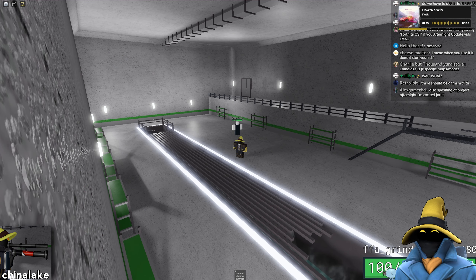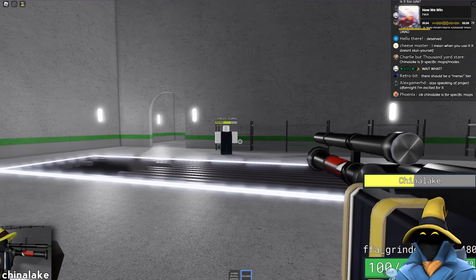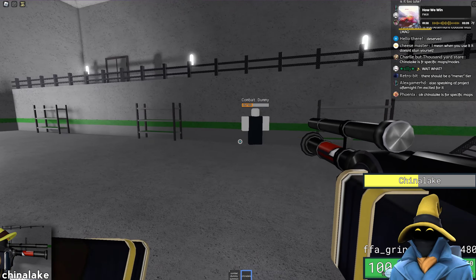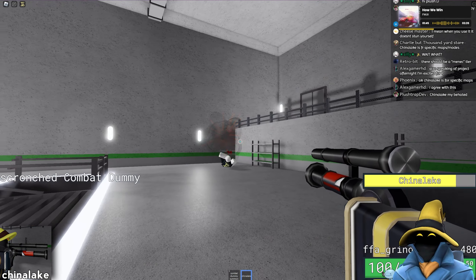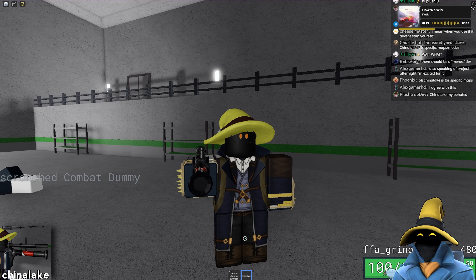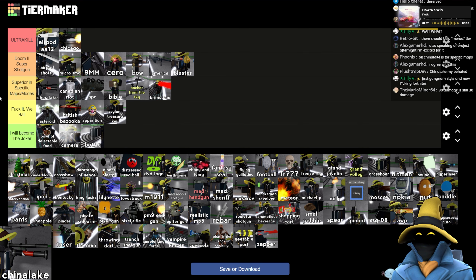China Lake — this is the epitome of superior specific maps and game modes, because it just sends people flying. The recharge isn't too long, decent amount of damage, you'll be very annoying. You'll be the most annoying person on the server when you get this. I think it's probably the top of superior specific maps and game modes.